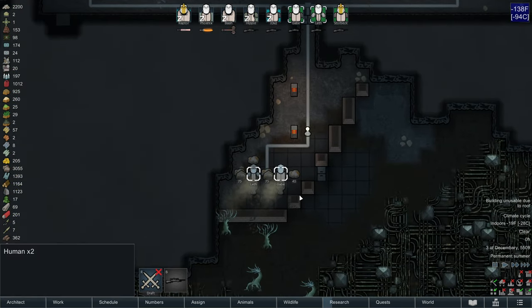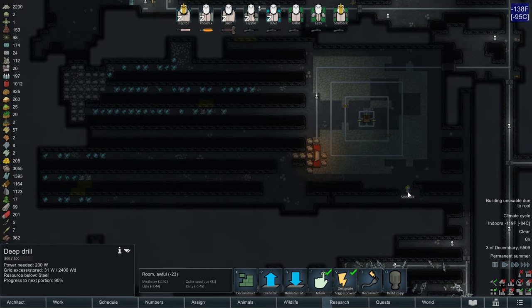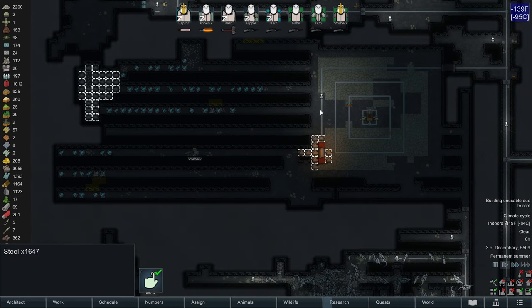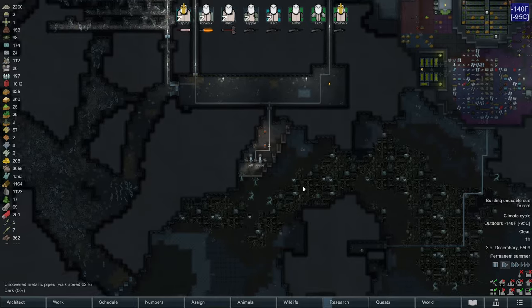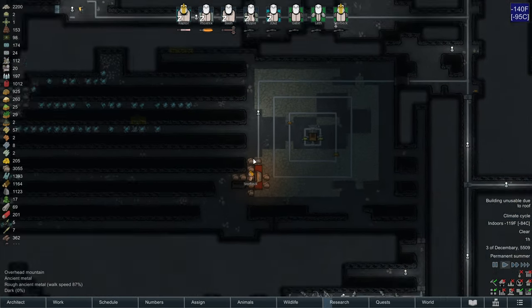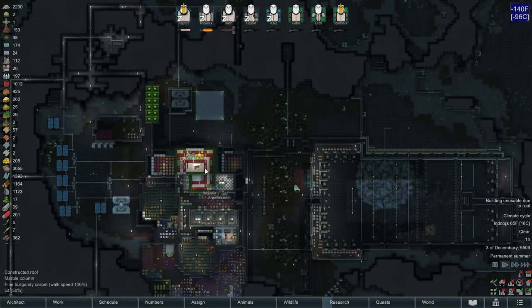We are, of course, deep drilling as fast and as much as we can so that we stockpile the steel up to the roughly 15k mark that I had mentioned. Over here we have about 1,600 steel, and here we have 300 steel, so that's 2,000 steel, totaling my steel up to about 5,000 if I hauled it — which, of course, is not reactor territory, but it's getting there.